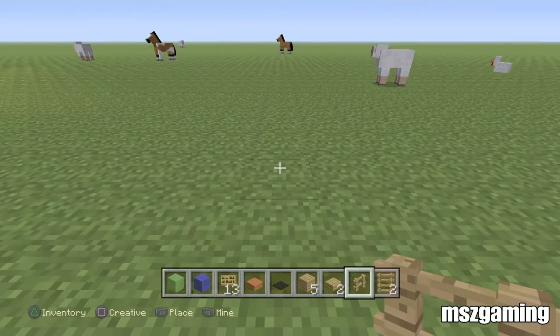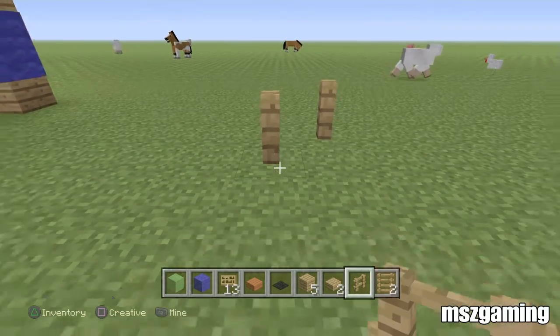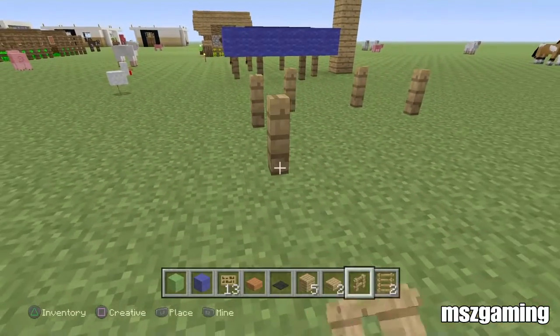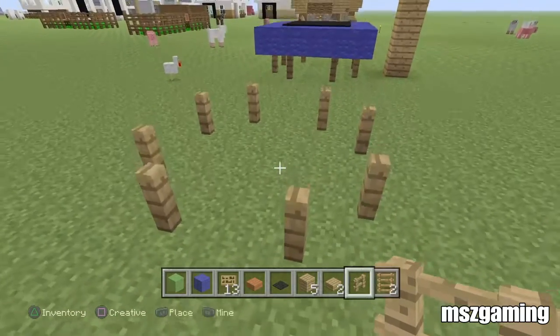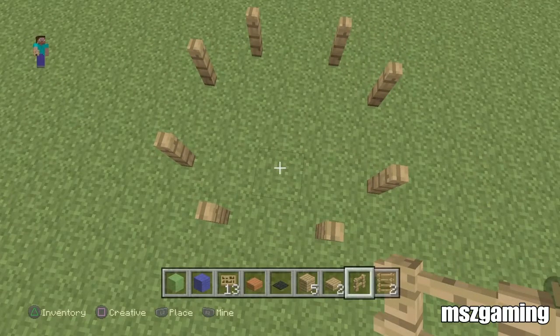First of all, get yourself a fence and go one in the diagonal direction, two. Skip one block and then go here. Do the exact same thing on this side — skip one block and then do the exact same thing there. So what you've effectively got is almost like a round shape. From a bird's eye view, you can see it kind of goes all the way around.